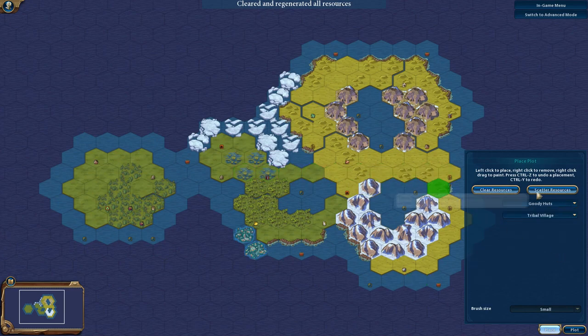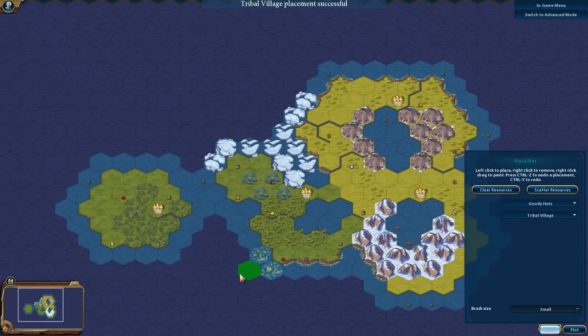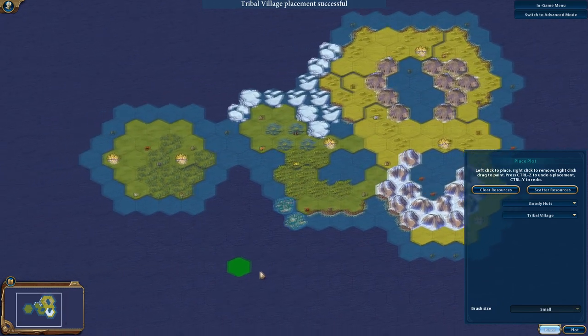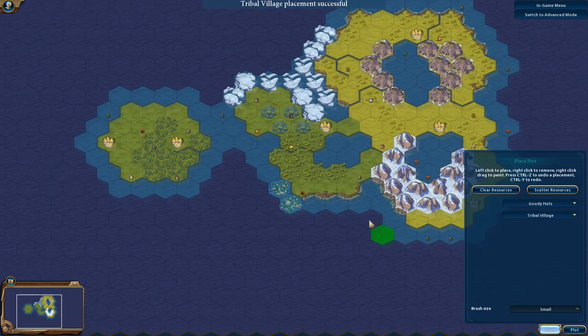Last one is goodie huts — tribal villages. You cannot scatter these, so you do have to place them individually. The whole point of goodie huts is to give early game bonuses for exploration, so you want them spread out, especially in areas where you don't think players are going to be starting right away. I like to put a lot of them on small islands. That's actually everything as far as building the map itself goes.